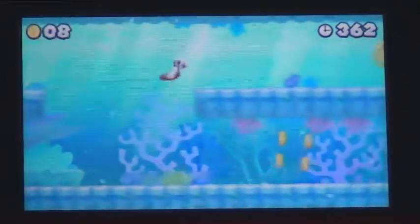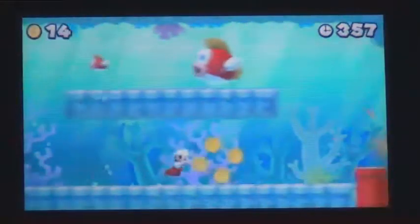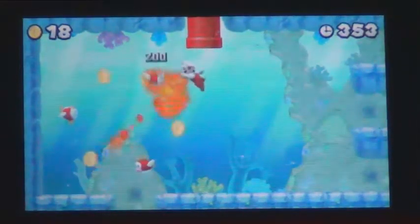Stone platforms will separate the level. Swim to the top to find the first Star Coin. After the first Star Coin, a red pipe warps to a room where Cheep Cheeps are swimming in a ring.